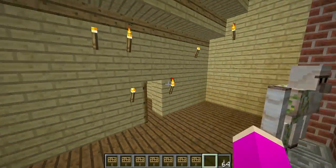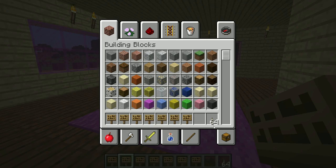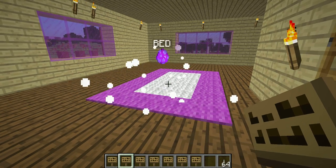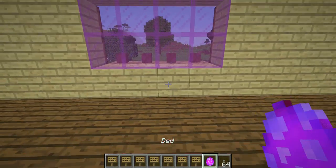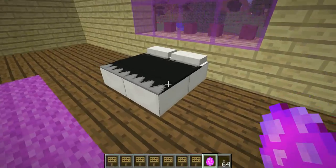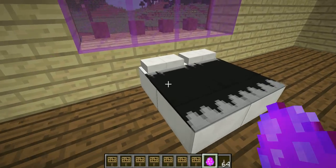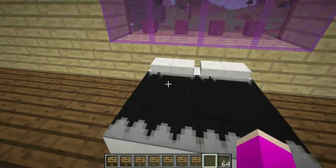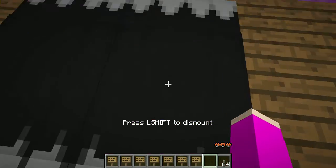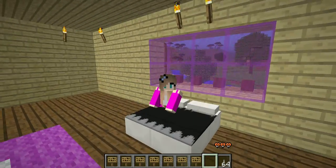First, everyone needs this for their room — obviously it's a bed. For the bed you need two quartz slabs and ten black wool, and there you have a bed. I'm going to put this in front of the window. These are really cool — you can see the pillows are the perfect size, and the blanket looks really cool. If you click right here, you can go on the bed. And now I'm sitting in my bed.